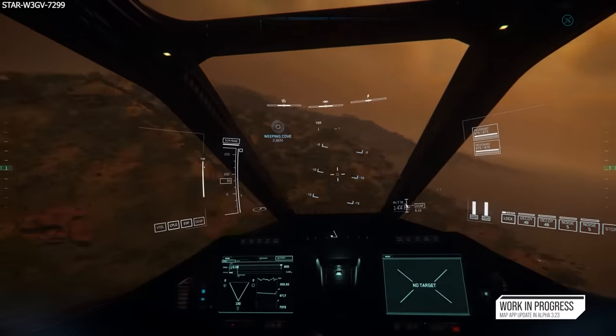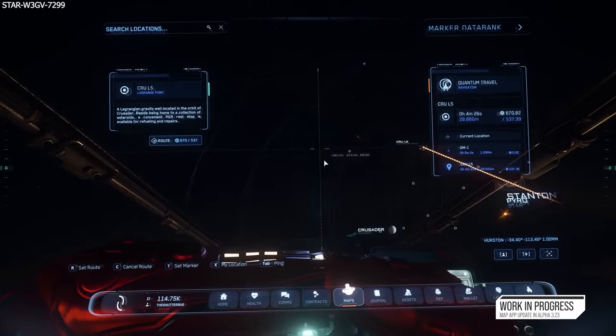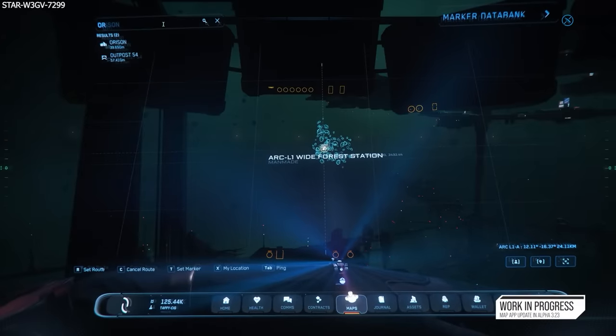Setting travel routes in the new star map also provides a lot more feedback in a much more legible way. There is also a search function, which is one of the best quality of life additions, making traversal much more flexible.